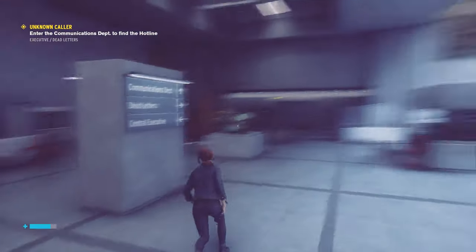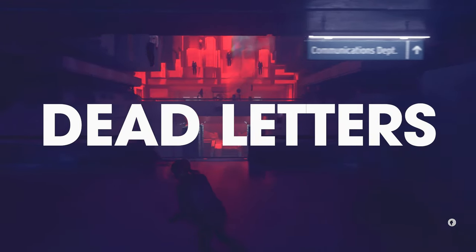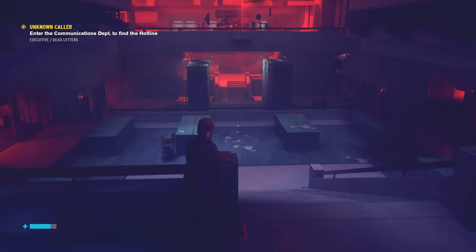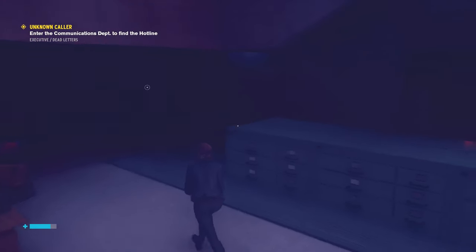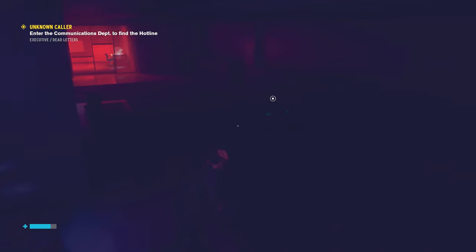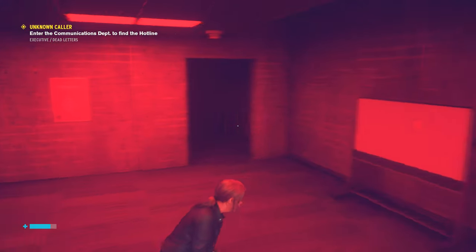Let's keep going - here's the communications department. More enemies. We got a weapons mod, alright, that's cool. What is this - a collectible? Can I go in here? It's red. Let's see. Yep, I'm fine.